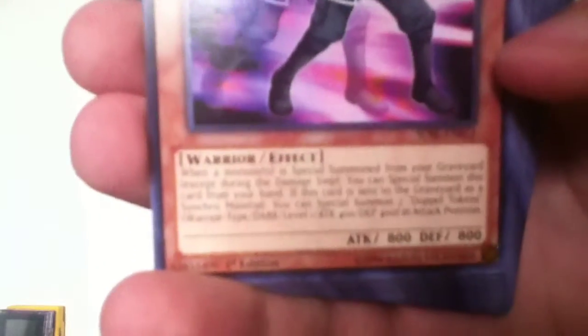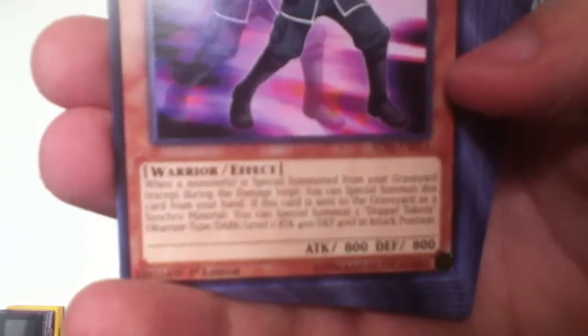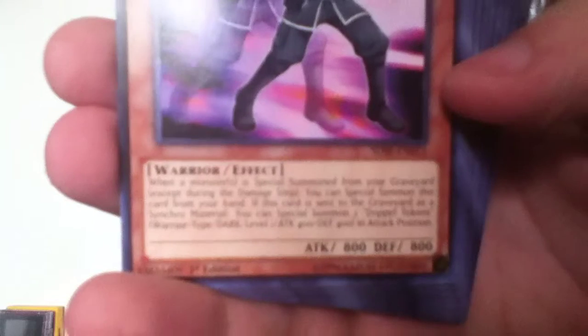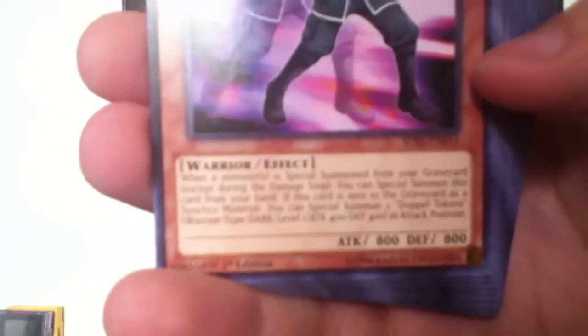Sonic Warrior. If this card is sent to the graveyard, all level 2 or lower monsters you currently control gain 500 attack. Doppel Warrior. When a monster is special summoned from your graveyard, except during the damage step, you can special summon this card from your hand. When this card is sent to the graveyard as Synchro Material, you can special summon 2 Doppel Tokens — attack 400, defense 400, in attack position. They're a Warrior-type Dark monster.